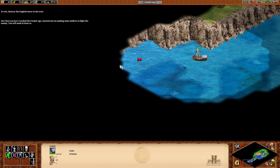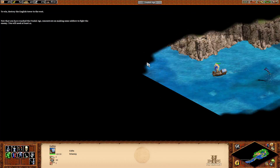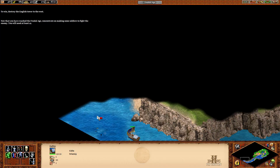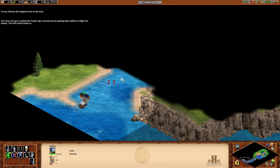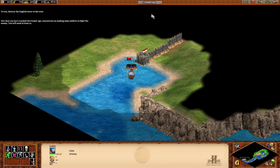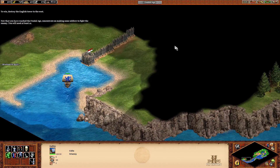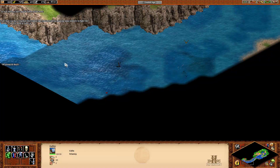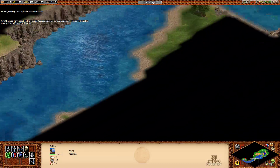If I recall correctly, this particular map has a back door into the British camp, but I'm not certain. There's an English tower to the west, off this way. You could send your fishing ships out here. This is the one I remember — basically we can go through this, or what we can do is come out here and sail around in a transport, which is what we're going to do.